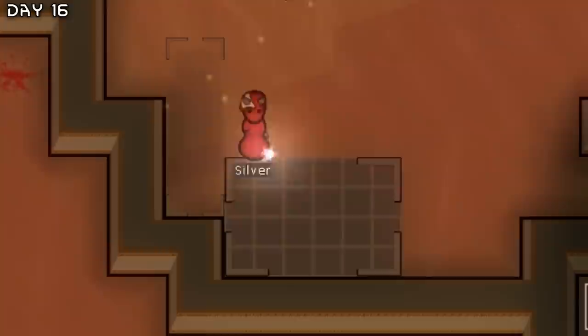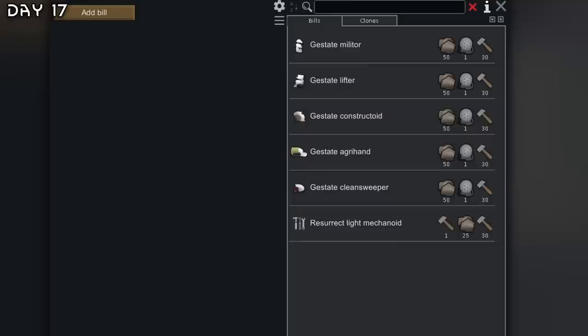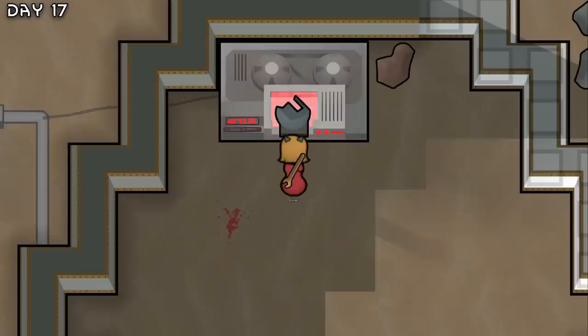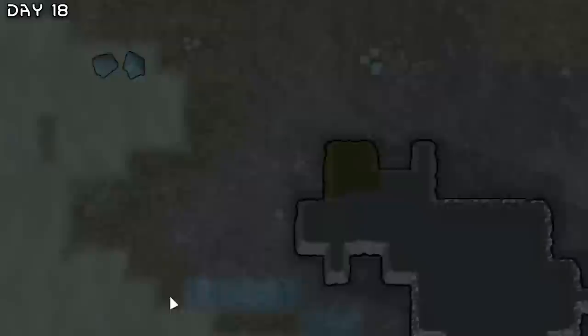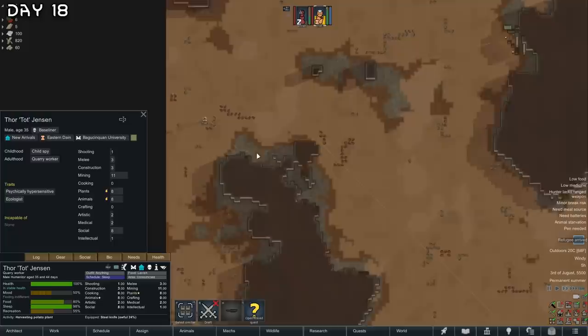We got some potatoes coming in and this is the reason why I want an agrihand — we have zero plants and we need food. Wally's working very hard and we got the subscore encoder. Let's make an agrihand and then a lifter. Agrihand coming in. Desperate refugees quest — I need all the help. Tot here is really good; he has plants and animals so he can do all the planting for me. Wonderful.